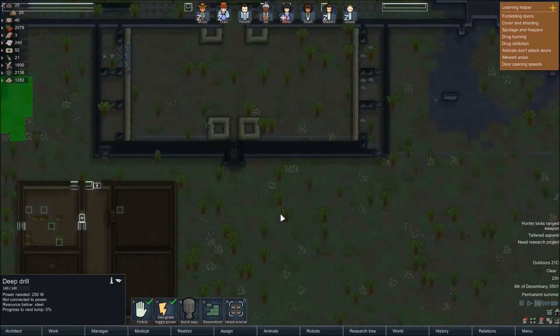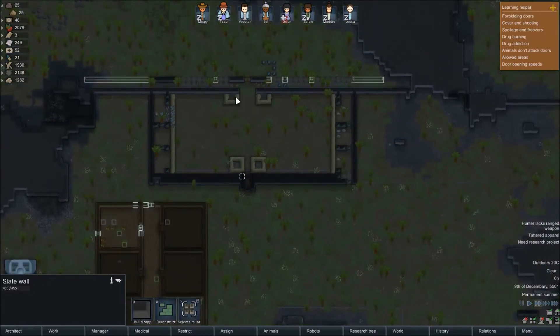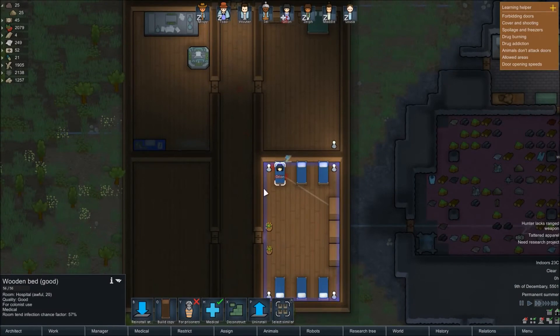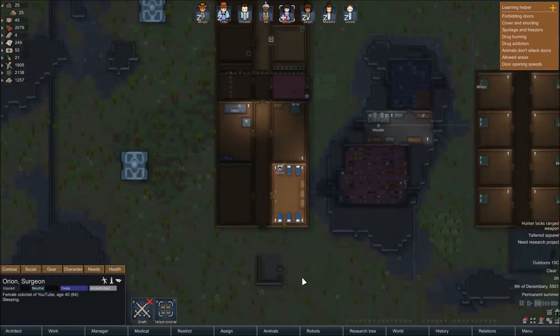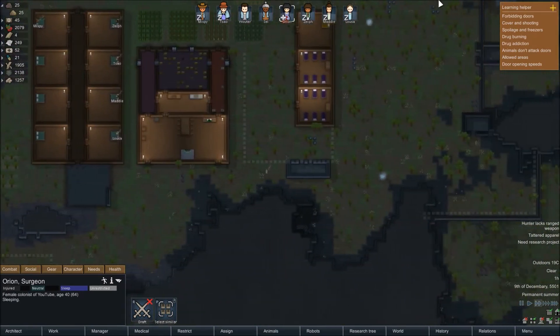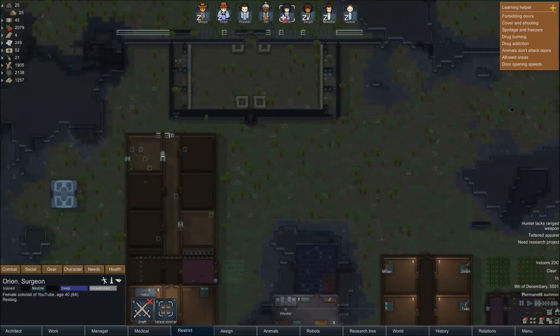That's looking pretty solid. We need components for these turrets - that's the main job. We do have components for one of them. There's components there, so we can get those two built at least. We need to drop a few turrets around the base a little bit. There are also two more geothermals here and another up there, so we can get some more geothermals built - but we need more components for that.